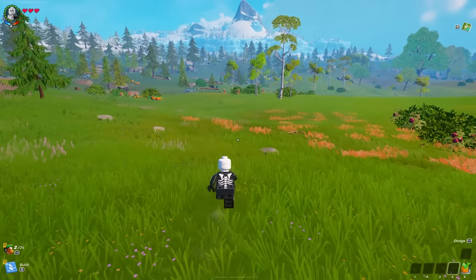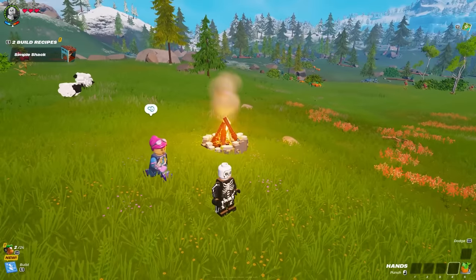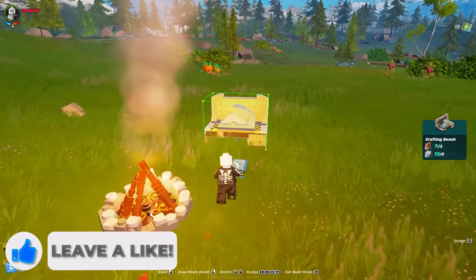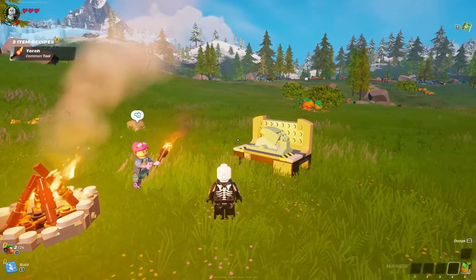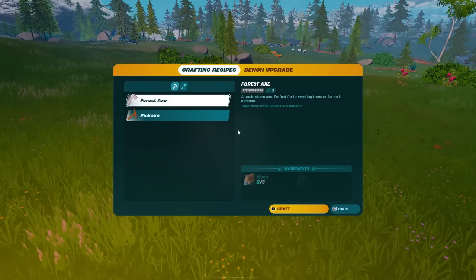The only item you can craft when you first begin is the campfire, so you only need three wood for that — place that as soon as you can. This is gonna give you the ability to craft a crafting bench, which requires three wood and five granite, so go ahead and craft that as soon as you can as well.